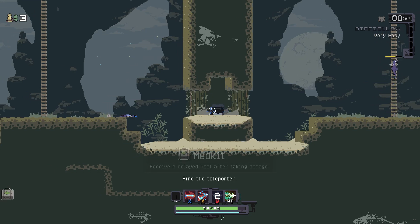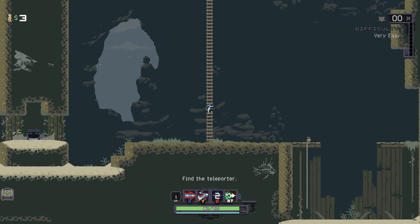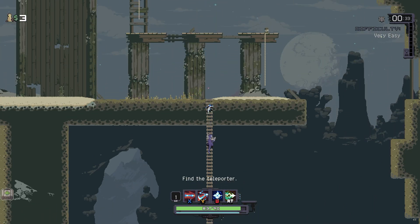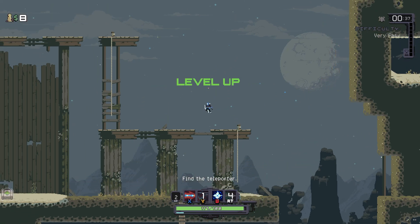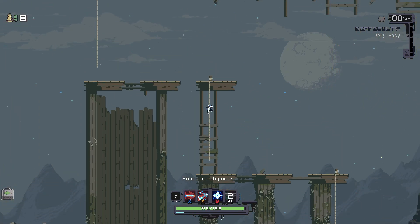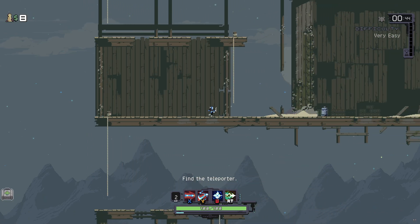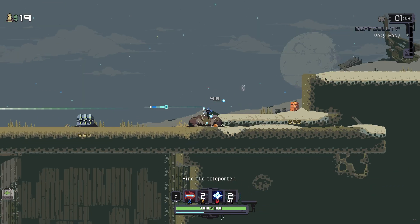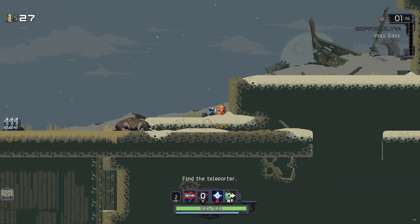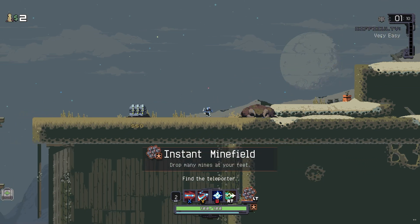One character I'm actually looking forward to quite a bit is Artificer, who was original to Risk of Rain 2 and got added into this game. Looking forward to that. Not sure how to unlock her — it tells me so I could look it up at any moment. There's an equipment chest here — let's grab this. Could be something good. Instant Minefield — I'll happily take that.